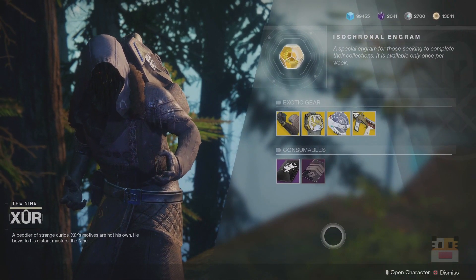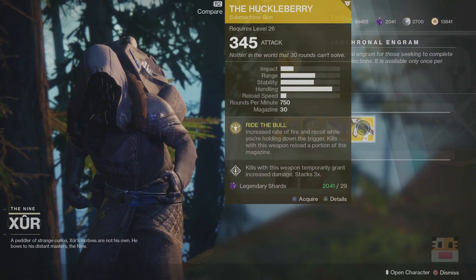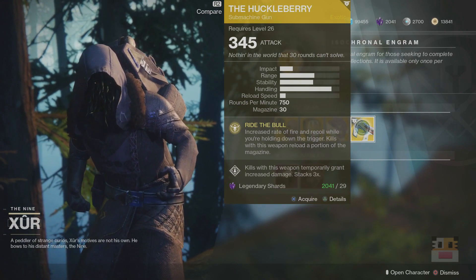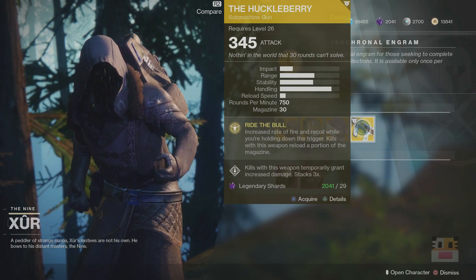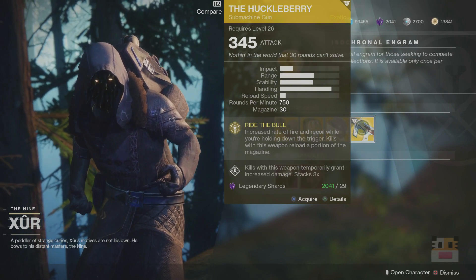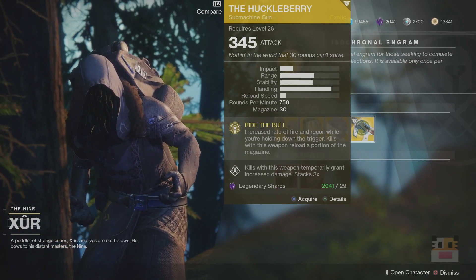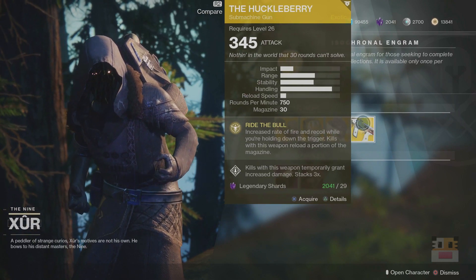We've got a couple of different and interesting things here today. First off, the weapon — Huckleberry. One of the best SMGs in the game right now because of its amazing perks. Firstly, it has Rampage. It also has increased fire rate and recoil while holding down the trigger, and kills with this weapon reload a portion of the magazine. This is actually the biggest part about it, which helps you stack incredible amounts of Rampage stacks. You just keep killing enemies, you keep getting ammo back to the magazine, and you keep getting Rampage stacked over and over again.